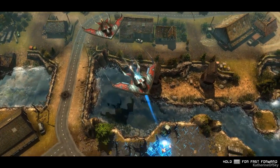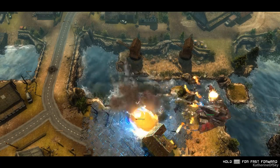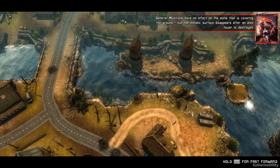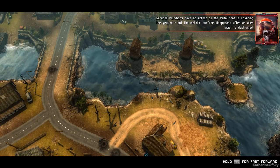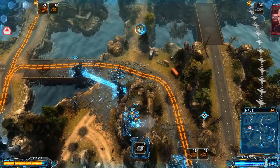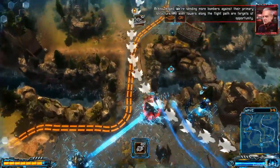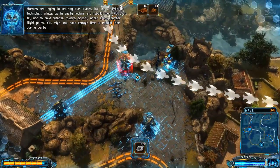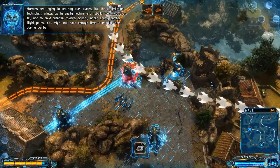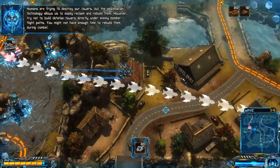Oh man, they're killing my towers! Noooo! This is rough stuff. We're sending more bombers against their primary structure — all alien towers along the flight path are targets of opportunity. Humans are trying to destroy our towers, but the assimilation technology allows us to easily reclaim and rebuild them. However, try not to build defense towers directly under enemy bomber flight paths — you might not have enough time to rebuild them during combat.